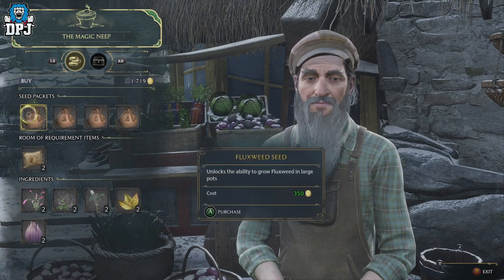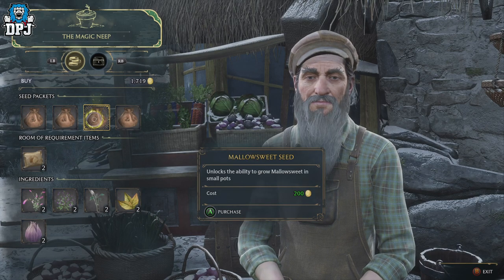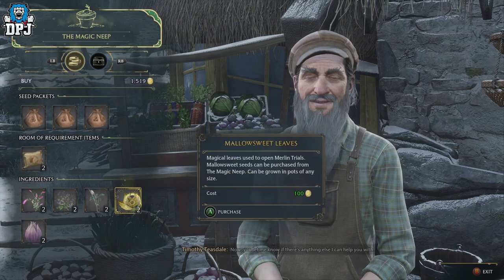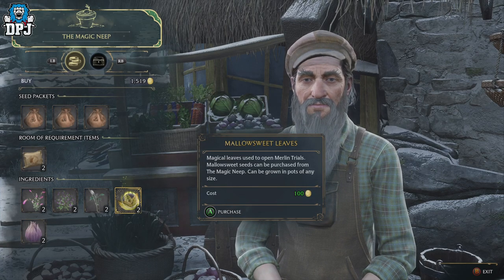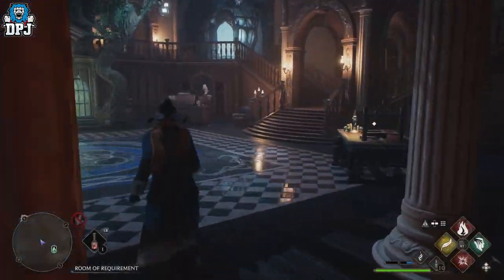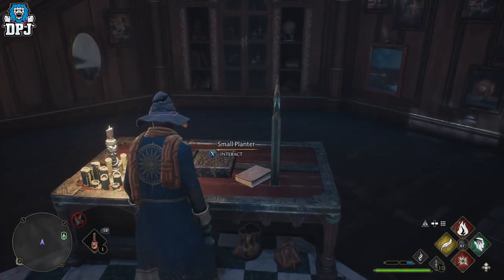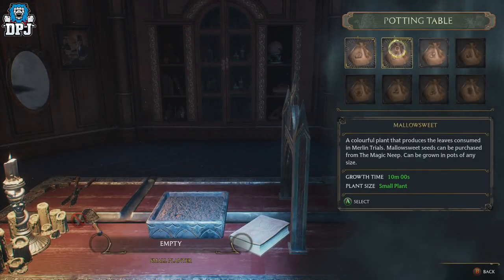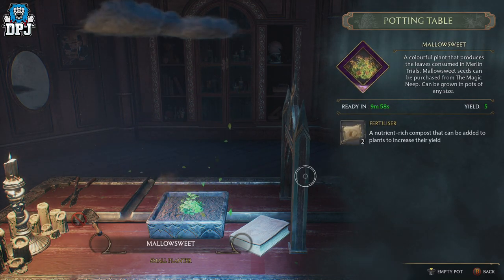Take the seeds to the Room of Requirement and grow them there. It's probably the best approach because if you want to maximize your gear inventory space, these leaves are a requirement. You may also be able to buy the leaves directly from the vendor the first time you visit, but she sells out pretty quickly, so it's definitely best to buy the seeds and grow them yourself.